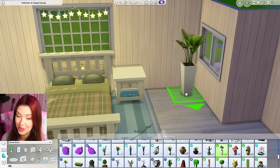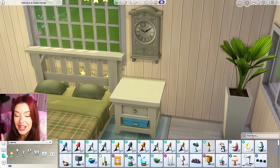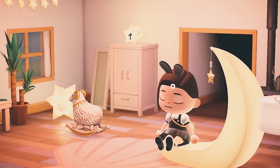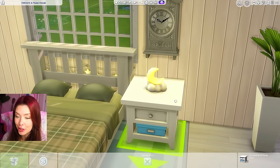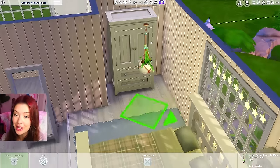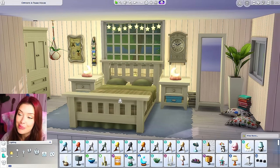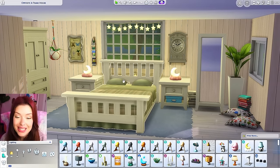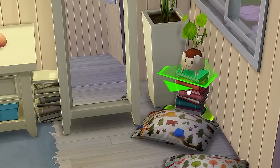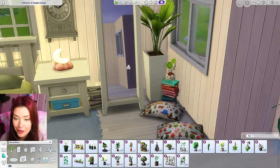I wonder if I could section this part off and raise it up on a platform — it could be like a cute way to divide the room. I know we have a plant similar to this one in Animal Crossing, so I'm going to put that over here in the corner. I love the moon furniture in Animal Crossing — some of my favorite furniture pieces are from the celestial stuff — so definitely including a cute little moon lamp right there. We do have hanging plants in Animal Crossing, so I'm going to put some of these. So far, this is our bedroom. It looks so cozy. I added some book clutter over here — I feel like I've seen those stacked books in Animal Crossing. These are actually really cute because they act as tables too.